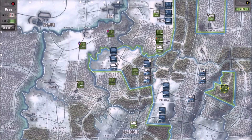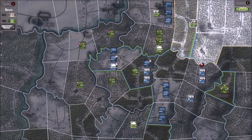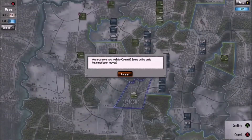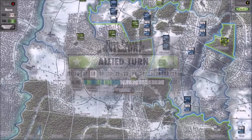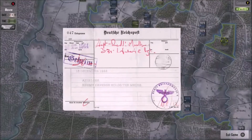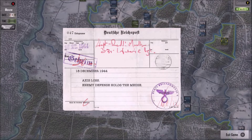It is also important to notice that the supply line is fundamental for the victory condition. As the Axis, you need to make your supply line reach an allied unit adjacent to the Muse River. While as the Allies, cutting the supply line of the enemy may be the best way to stop him from reaching his target.